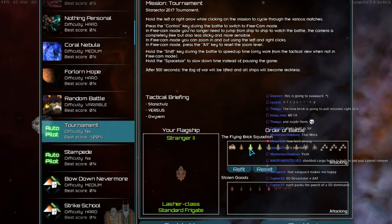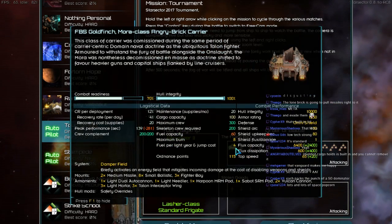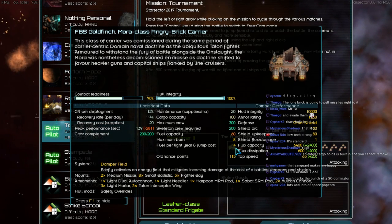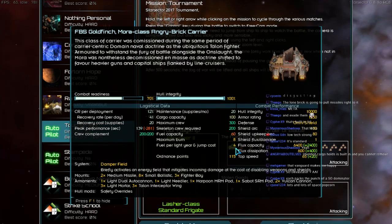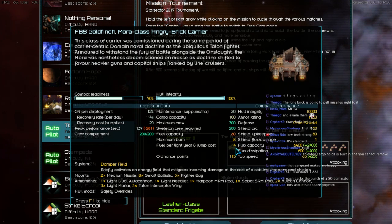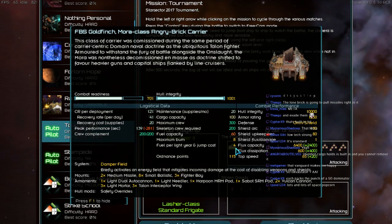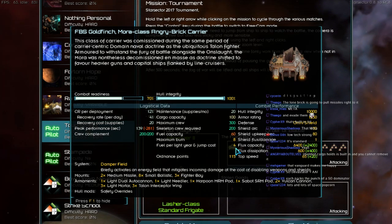My god, 7 Safety Overrides! And the ever so popular Mura-class Angry Brick Carrier. I see a theme here. We have 1 Light Dual Auto Cannon, 1 Light Needler, 1 Harpoon MRM Pod, 1 Sabo SRM Pod, 2 Vulcan Cannons, 3 Light Mortars and 3 Talon Interceptor Wings and of course Safety Overrides. Because who the hell needs fuel and power?